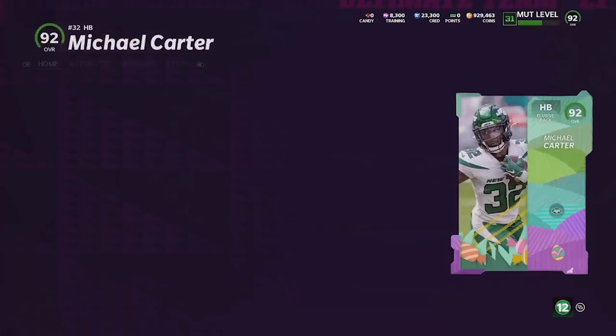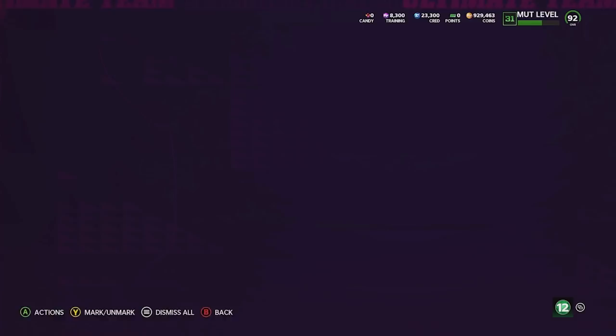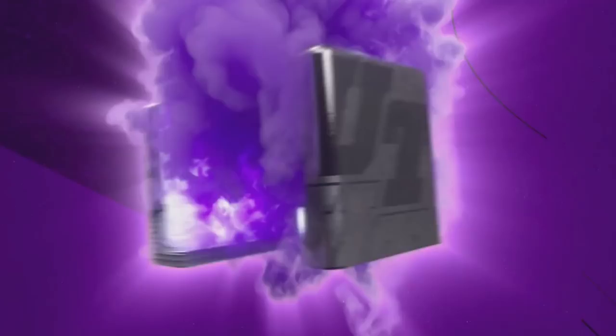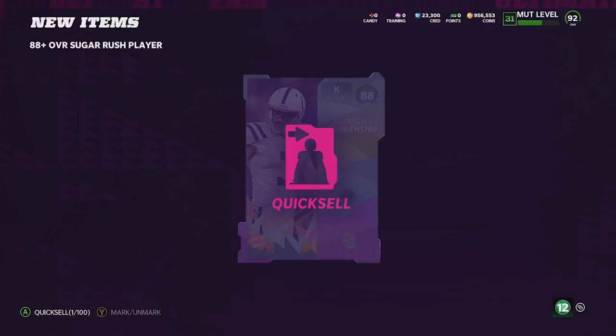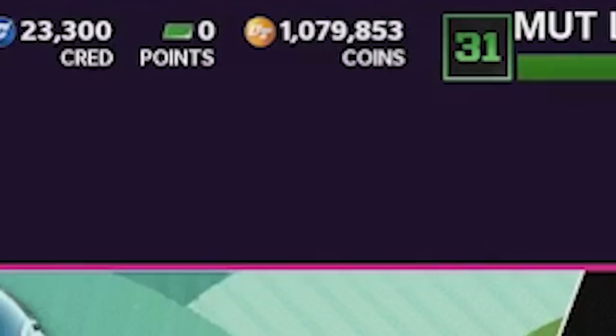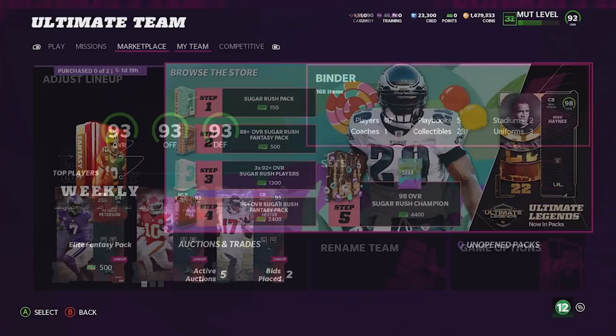I'm just going to sell this back for 30k and buy all our candy later with coins — that's probably the best way of doing it. We had the exact amount to do 8,300 packs, but we get an 88 — I'll just quick sell it. If you guys are wondering how I got all the coins, I've literally just been playing tons of head-to-head. We are up to 1,079,000 coins. I'll wait for the rest of my cards to sell.